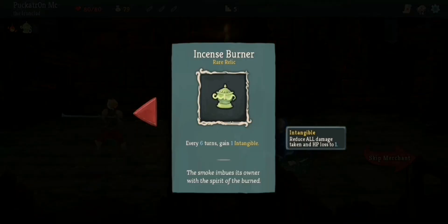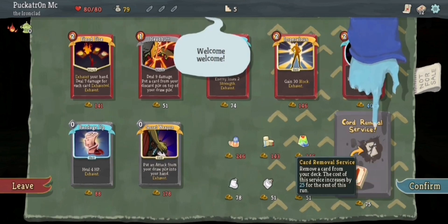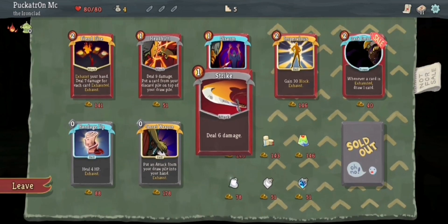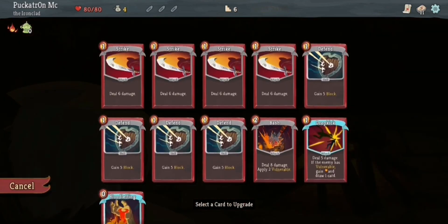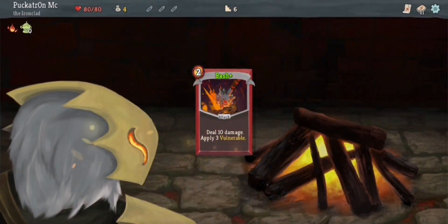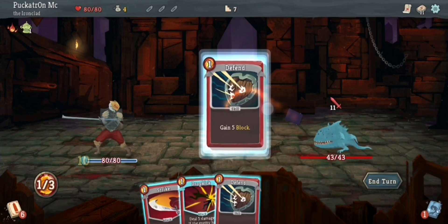The relic I picked up, by the way, is the Incense Burner — a rare relic. Every six turns, gain one Intangible. Intangible reduces all damage taken and HP lost to one. I've got a few things I could buy here, but I'm just going to spend this on the card removal service and remove this Strike card, so I'm more likely to get my Dropkick come through. And then I want to upgrade Bash first, so I get three Vulnerable instead of two. Nice. A cracking start.